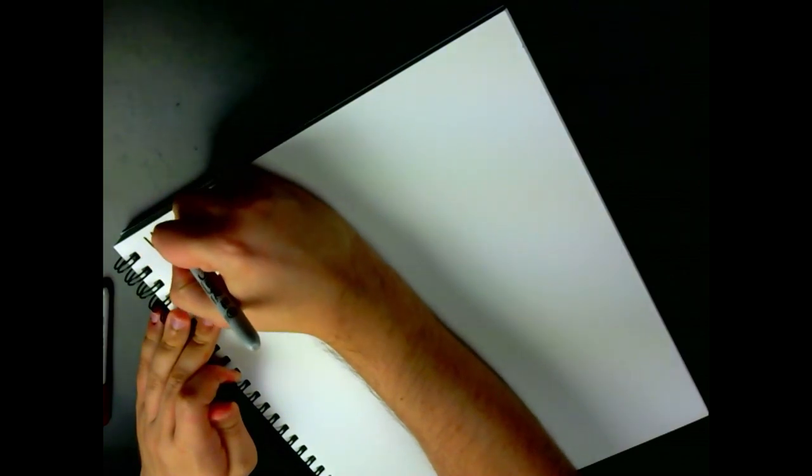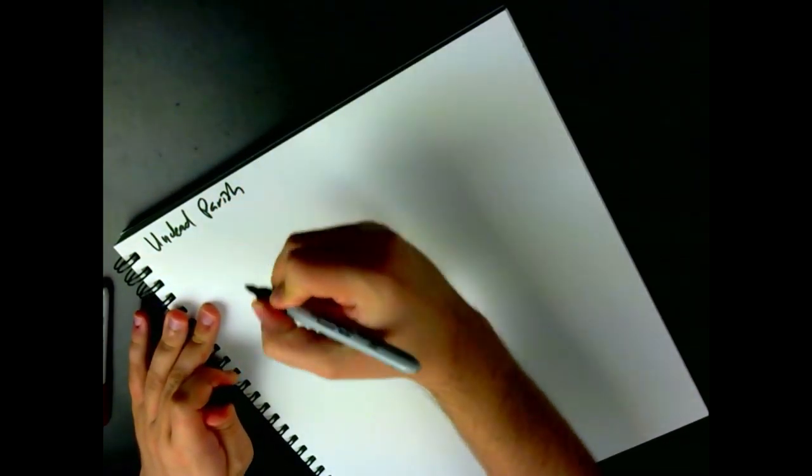All right, let's do this again. The Undead Parish. This one might be one of our last really complicated areas that I remember. There are definitely some places like Duke's Archives that are really complicated, but my ability to draw them in detail is going to be compromised. The later we get in the game, maybe partly because of my own tiredness, but also my memory — it'll be a little harder to totally nail it. The sketches will potentially get quicker, faster, and simpler.